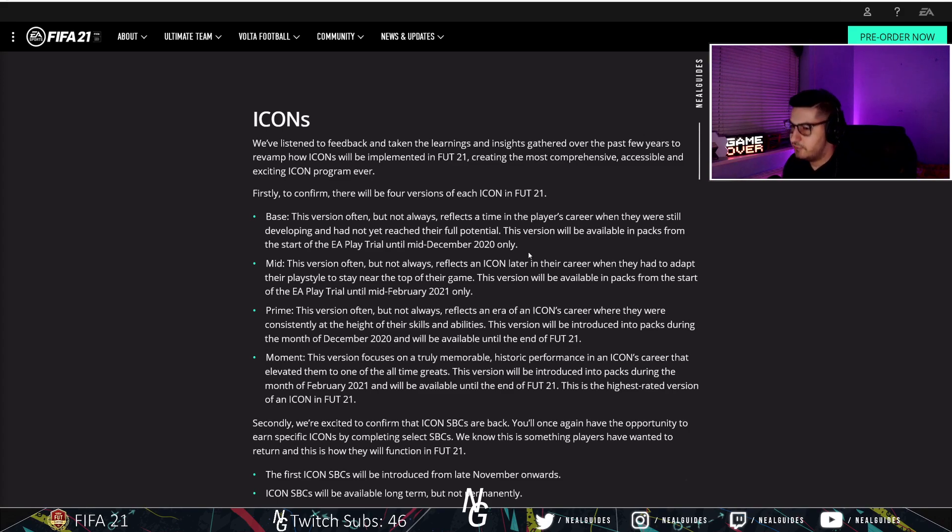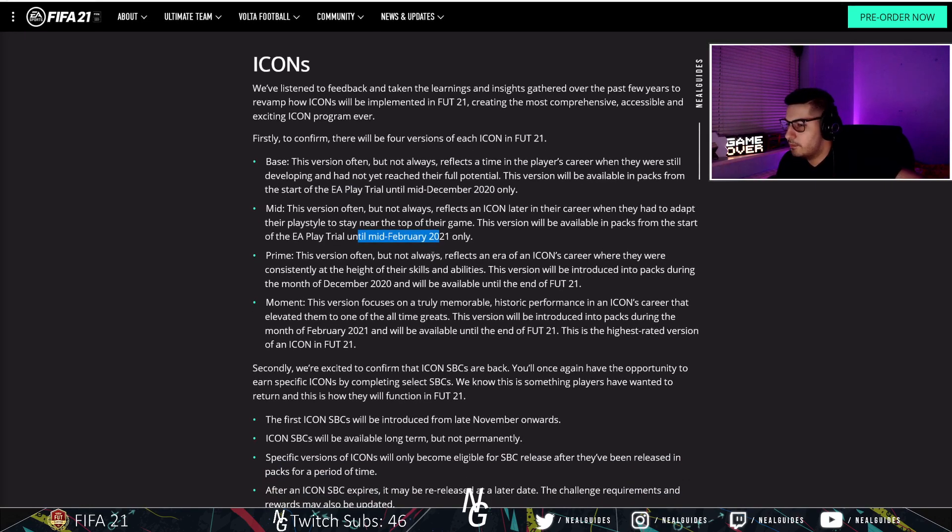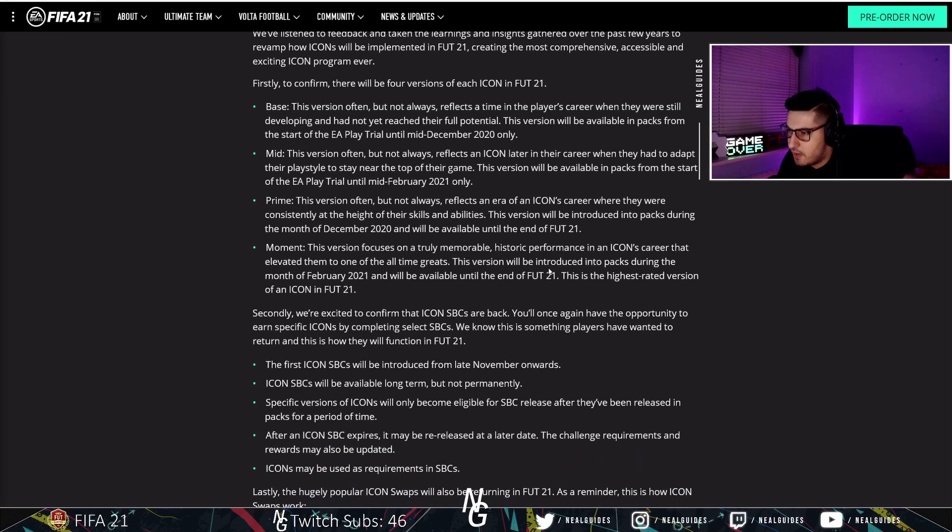There are four Icon versions. The base version is available from when early access comes out to December. The mid version is available from EA Play Access to February. The prime version will be introduced during December 2020. The moments version will be introduced into packs during February. So from October to December you have base and mid players; then mid and prime overlap through February; and moments arrive in February.